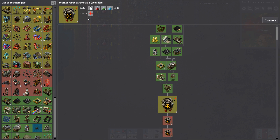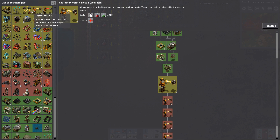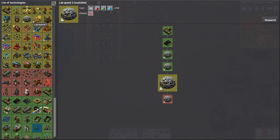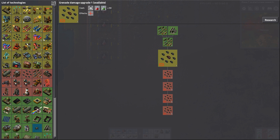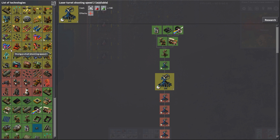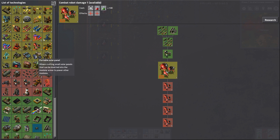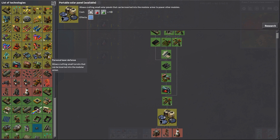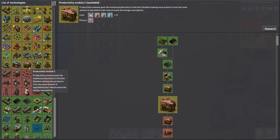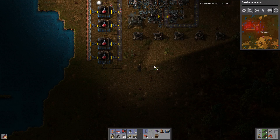More research has been done. They changed it — it's worker robot speed now instead of construction speed. Advanced level processing, yes — rocketry. Just flipping through to see what we can grab: grenade damage, laser turret damage, shooting speed. Oh, we could get another gun turret damage upgrade. All the power armor equipment items are only green science so those can be done too — might as well start on them, we'll need them eventually.